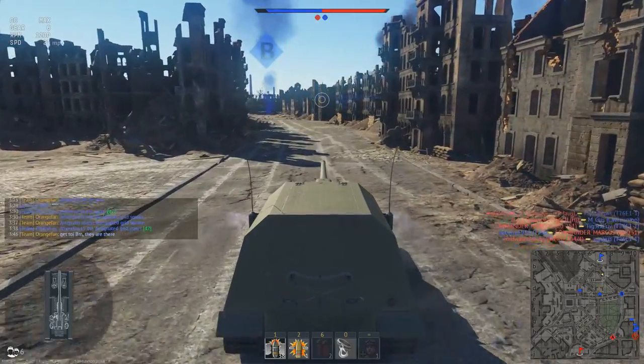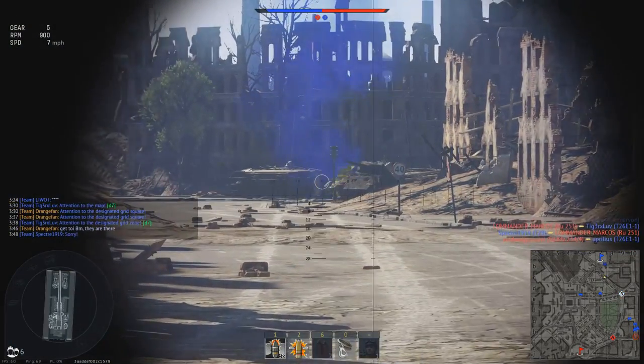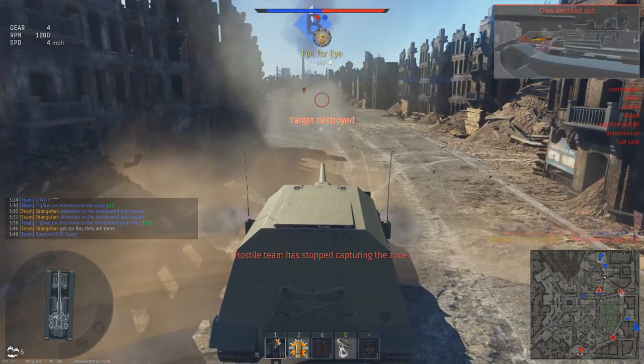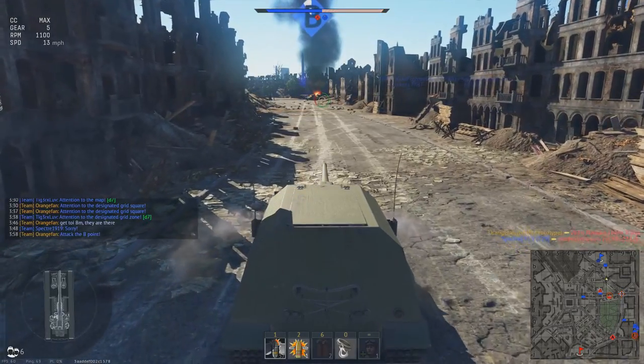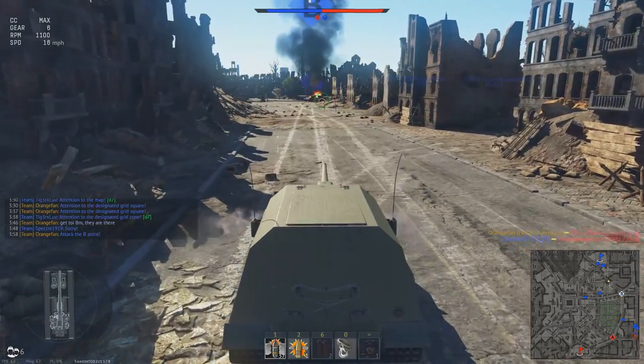There are definitely enemies getting very close to B, so I'm trying to let the team know — hey guys, get to B, they're coming! And then the Tiger II who shot me gave me a beautiful front quarter shot and I was able to take advantage and knock him out pretty quickly. And then I'll roll in behind that and recapture the B point.